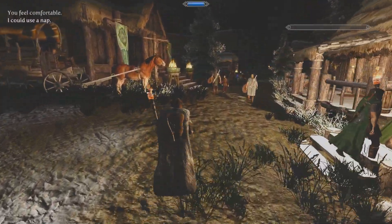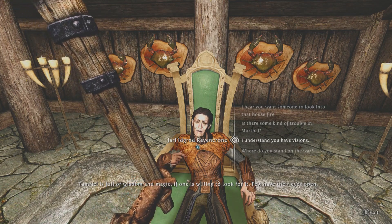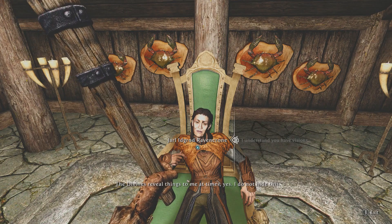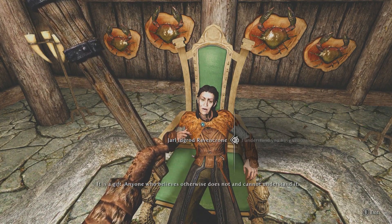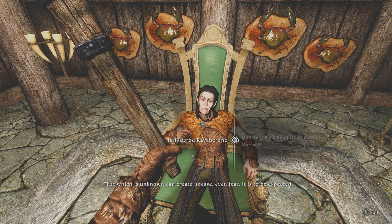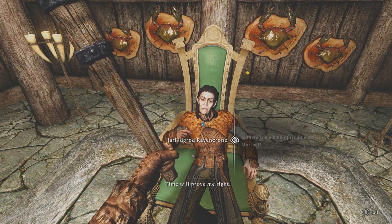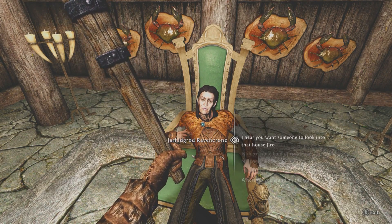There's the Jarl, still awake apparently. I understand you have visions. 'The divines reveal things to me at times, yes. I do not hide this — it is a gift. Anyone who believes otherwise does not and cannot understand it.' Is there some kind of trouble here in Morthal? 'That which is unknown can create unease, even fear — it is to be expected. Some fear our new resident wizard; as they grow to know him they will accept him.' I hear you want someone to look into the Hrogar house fire?